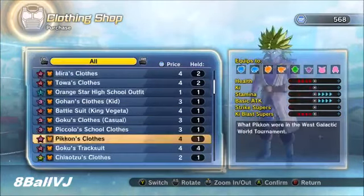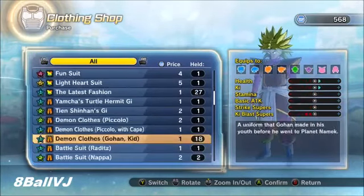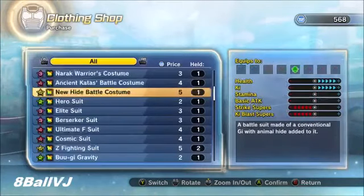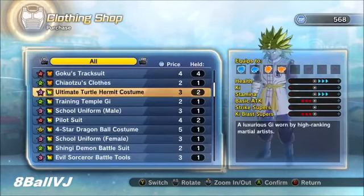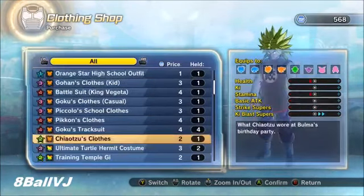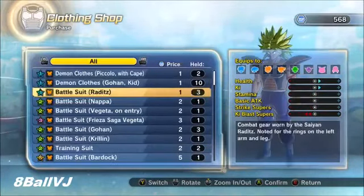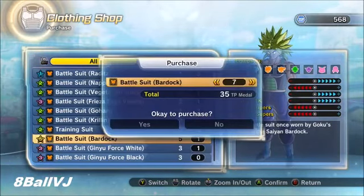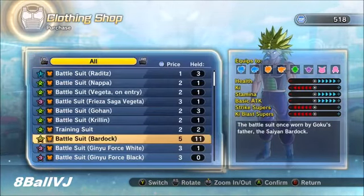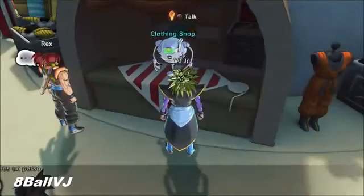Also, when you get Beerus clothes, don't just keep mixing Beerus with Beerus. It's cool, you can do that, but you're going to go through your clothes super fast. So it's always better to find another clothing item. It can be any level 5 clothing item. I picked Bardock's clothes here, so yeah, that can work too. Just make sure it's level 5 and you should be fine.